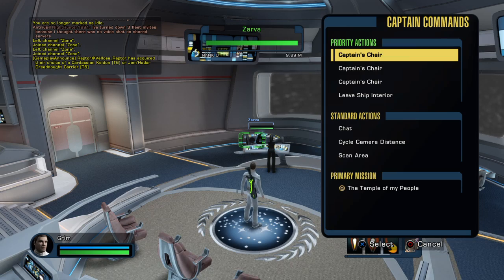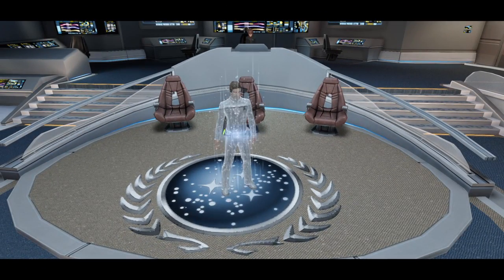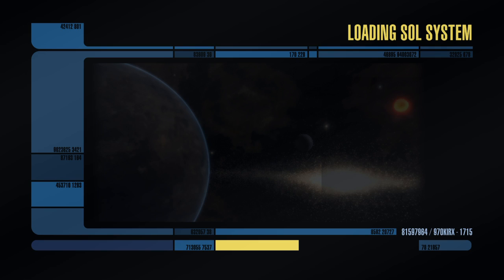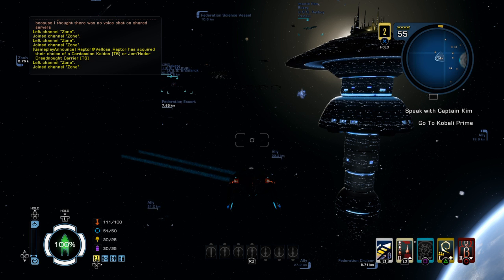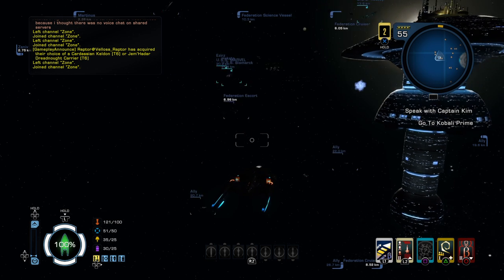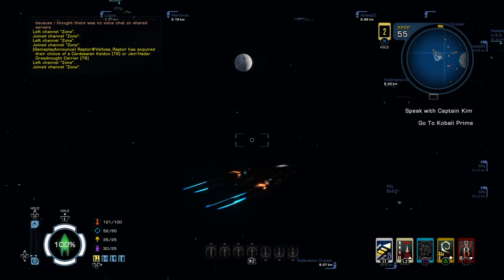You can go to Earth Space Dock, Deep Space Nine, or pretty much any space station and go to ship requisitions. It'll have a list of ships — in the beginning levels you get a lot of ships, toward the end levels you only get a couple to choose from. I recommend as you're going through the levels, get different types of ships. Get yourself a carrier, an escort, a science vessel — play around and figure out what ships you like.